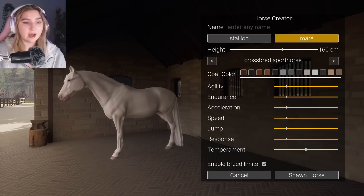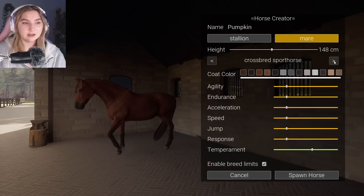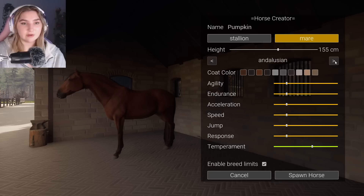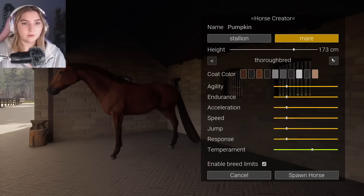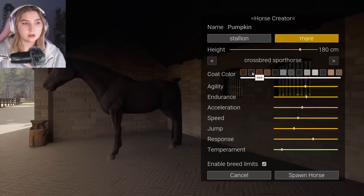In real life mares scare me, but I think we should make Pumpkin in this game. Is Pumpkin going to be a brat here too? We have the sport horse, thoroughbred, Jutland, Arabian, Andalusian, and Connemara — they all have their max heights. I kind of want a crossed sport horse. Temperament: bombastic side eye. If we're creating Pumpkin, we have to be realistic.